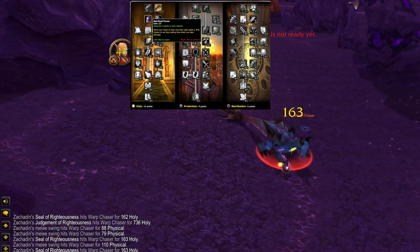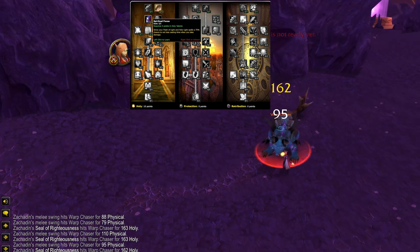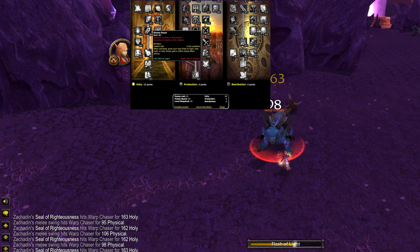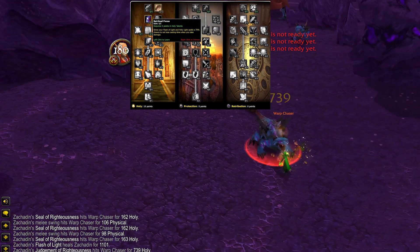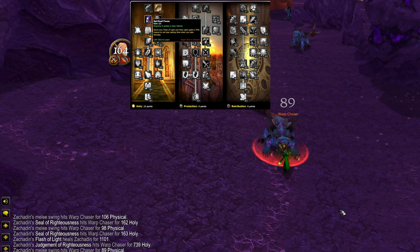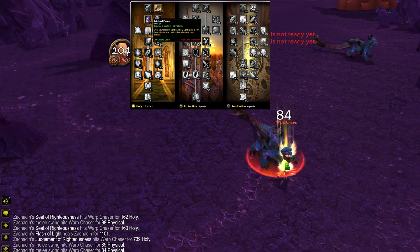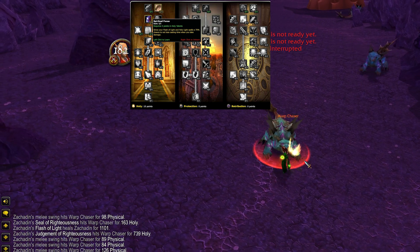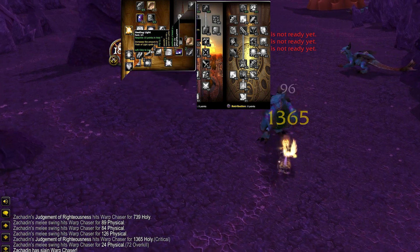In the second row, we have Spiritual Focus. This talent gives us a 70% chance to avoid spell pushback with Holy Light and Flash of Light. This is good for all healers, but it's a must-have for Holy Paladins specifically, because we're always casting spells, and our mana regeneration is also tied to casting spells.